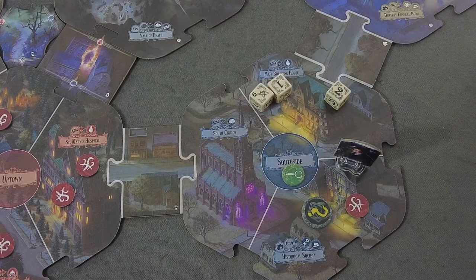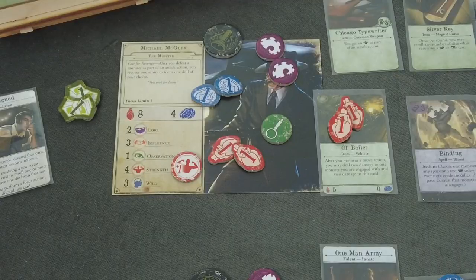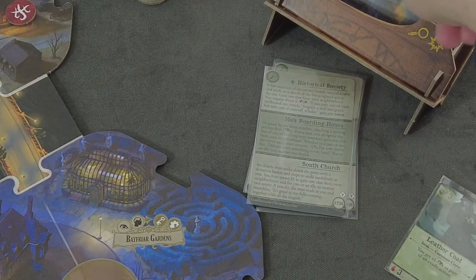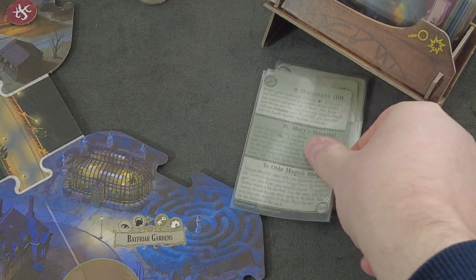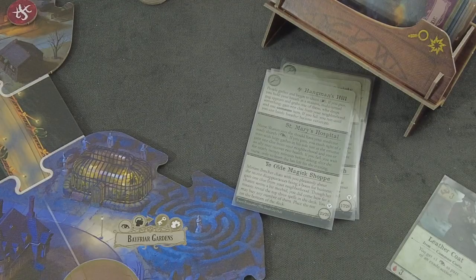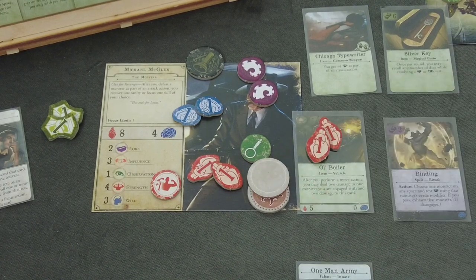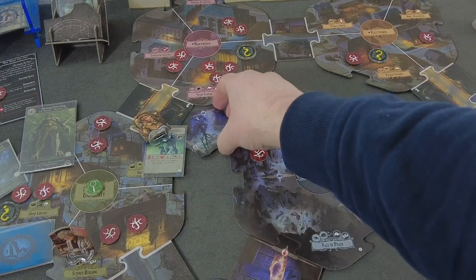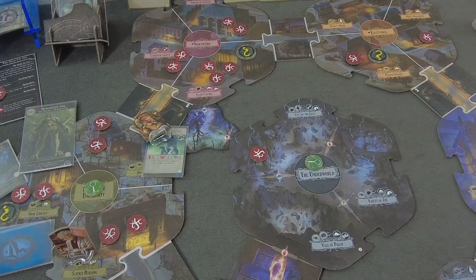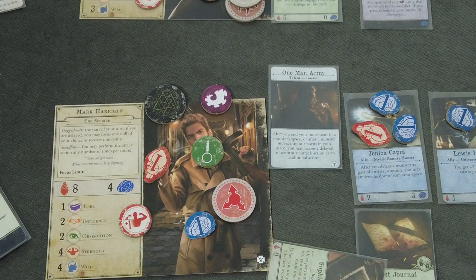Those were our two encounters for the round. We are moving into the mythos phase. Let's see what we get - starting with the lead investigator. That's a doom, going to Uptown. Hangman's Hill gets another doom down there. Let's continue - and we have a blank, so we are flipping this randomly into the underworld. That's the secret path moving around the underworld.